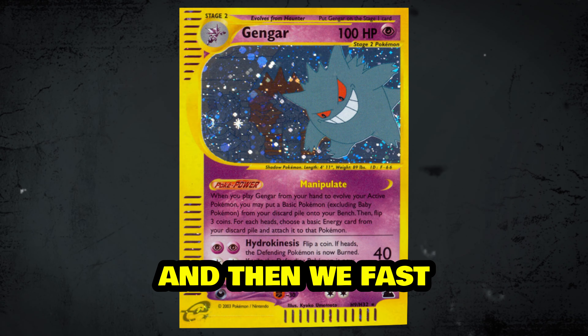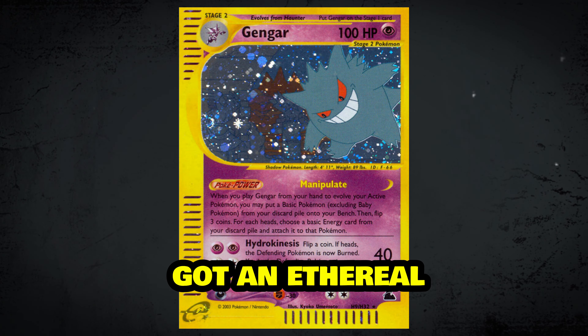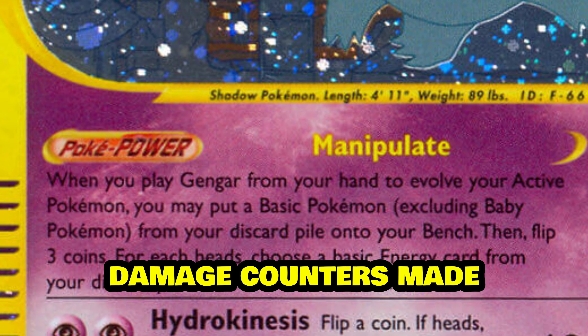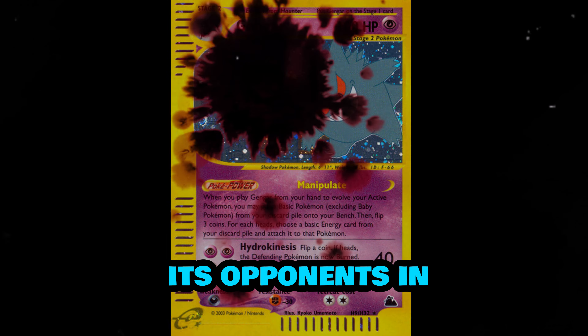Then we fast forward to 2003 with Gengar from Skyridge, where Gengar got an ethereal upgrade. This version of Gengar sneaking through a graveyard looks like it's about to pull off some kind of ghostly heist. Its ability to manipulate damage counters made it more than just eye candy — this Gengar haunted its opponents in battle.